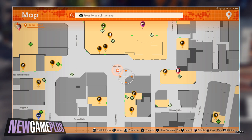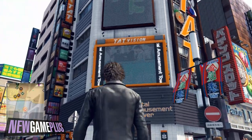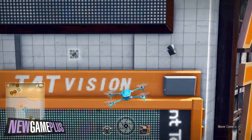For the seventh one, head to the corner of Taihei Boulevard and Nakamichi Street. The electronic billboard on the south-eastern corner of that intersection should have the code located just above it.